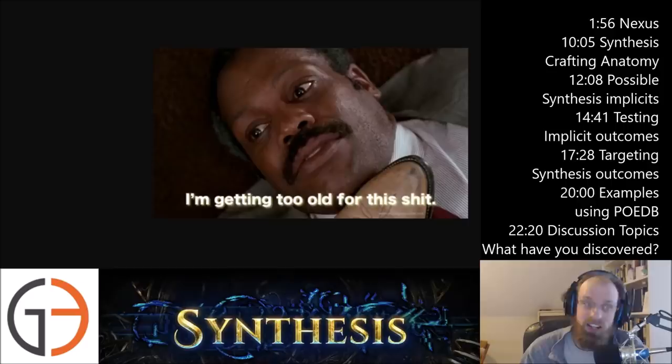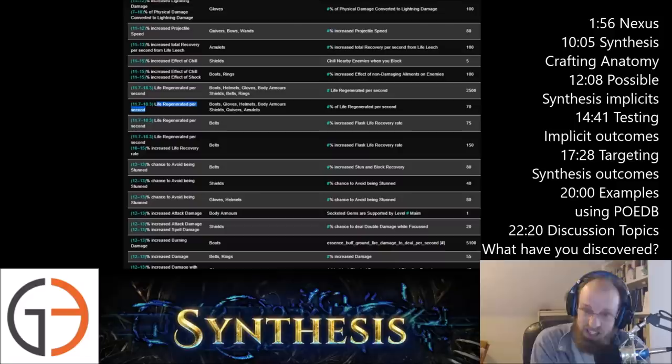Ladies and gentlemen of the Path of Exile G3 community: if you had the ability to choose any single stat to go on an implicit for a particular item, wouldn't you want to be able to do that? And if you have zero interest in crafting, that's totally fine — this means other people who are happy to do this crafting are going to be making and selling it for trade, meaning your build just got better. Those who figure it out early and often will make a ton of currency from it.